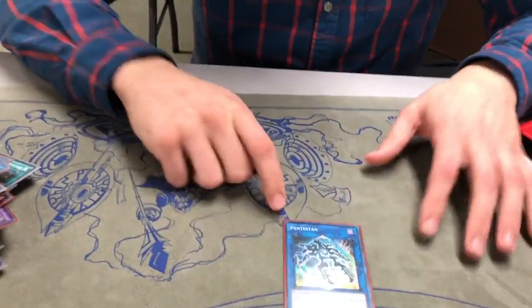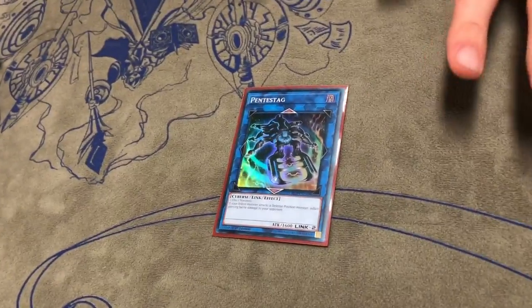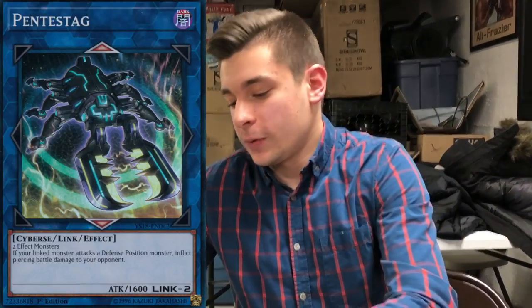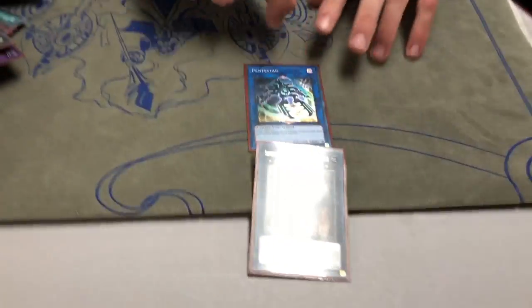And probably my favorite link monster — Pentastag. It requires two effect monsters, and the linked monster inflicts piercing. So if you summon the big guy with 6,000 attack and your opponent has all defense monsters, you're attacking multiple times against defense monsters and inflicting piercing at 6,000 attack. I pulled that off once today against Danger Jackalope, which has zero defense, so I just killed straight through it.